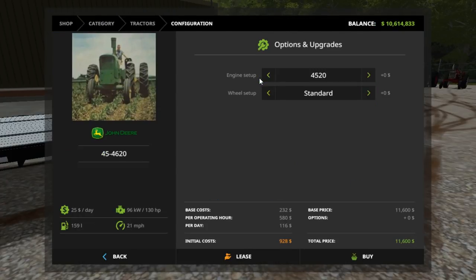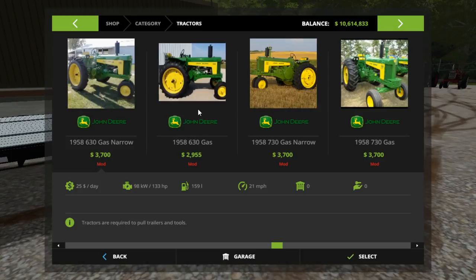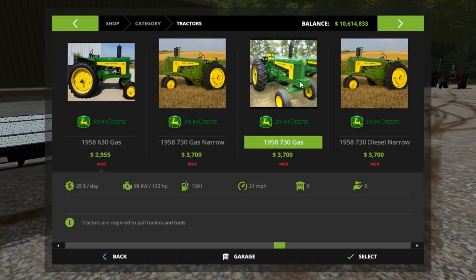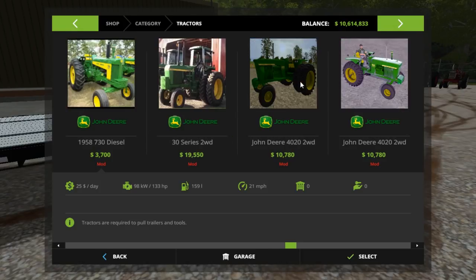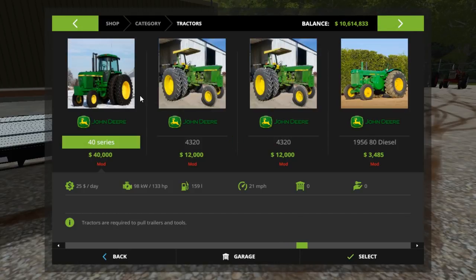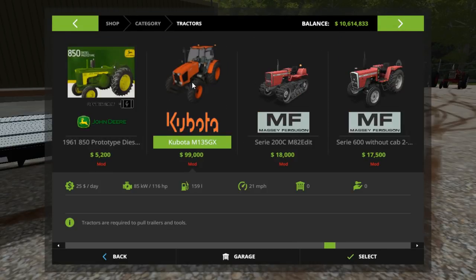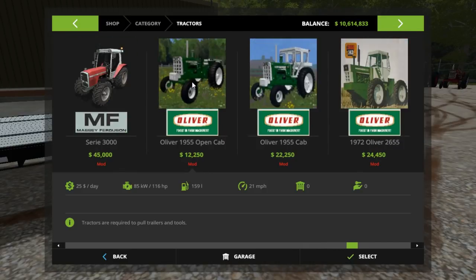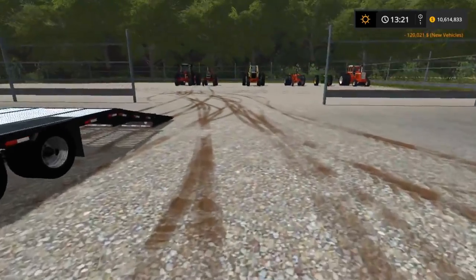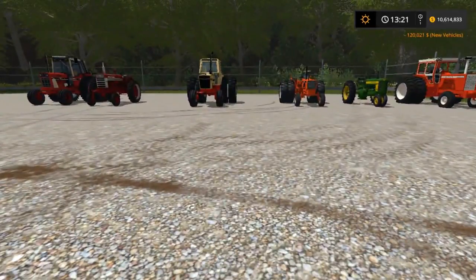Now we've got John Deere — the 4520, the 4020. Let's go with a different one — 730 gas. We already have a 720. 4020, we could do one of them. I don't know where that one good 4020 is, I kind of lost it. We could do a Kubota. Oliver — we've got Olivers to do. Yeah, we've got one John Deere, three Cases.